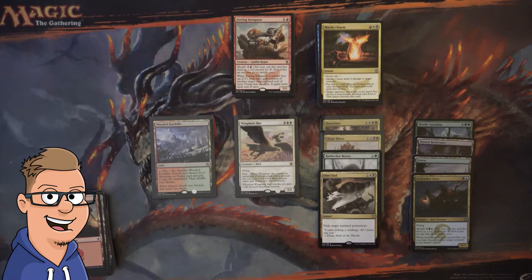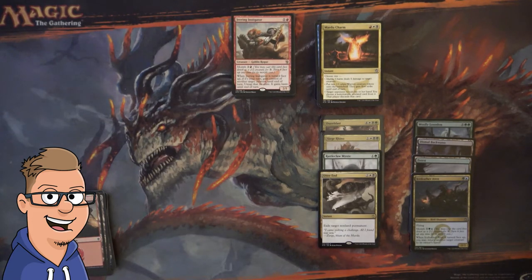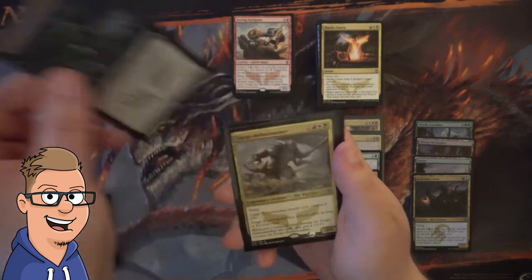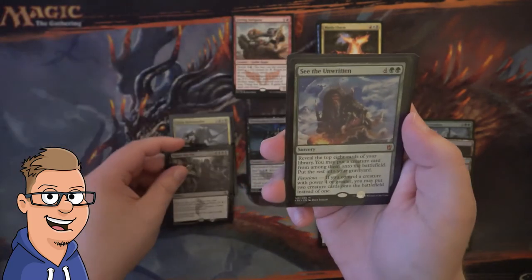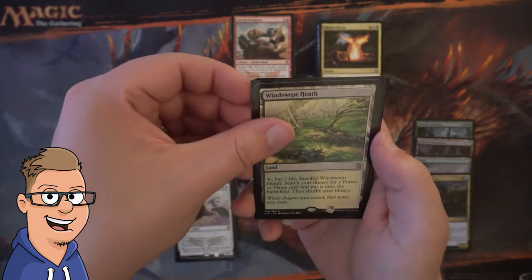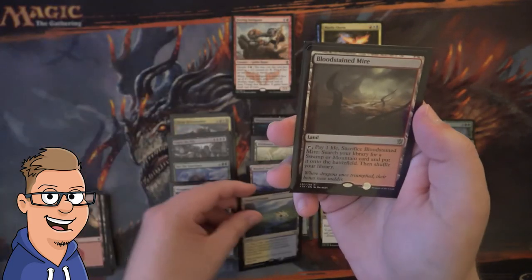Let's do a quick recap of the Mythics and the fetches, as well as some of the good foils that we got. Starting with rares and mythics: Bloodsoaked Champion, Sarkhan Hellsmasher Mythic, Empty the Pits Mythic, See the Unwritten Mythic, Wingmate Roc Mythic. And for fetches: Windswept Heath, Wooded Foothills, Flooded Strand, and Bloodstained Mire.